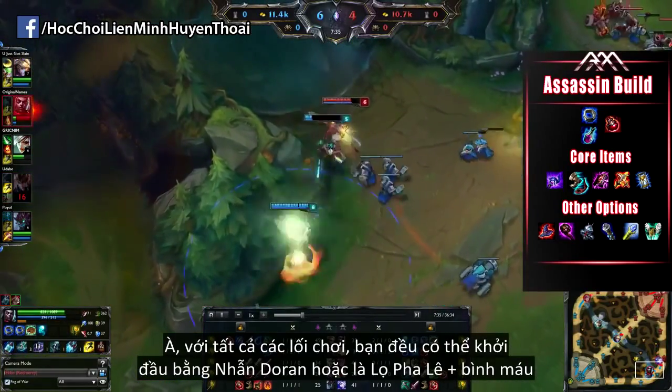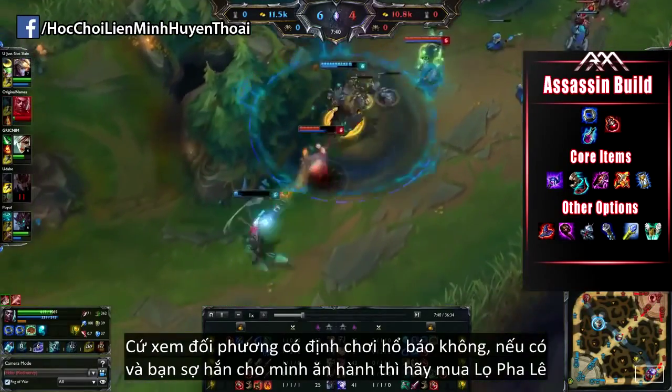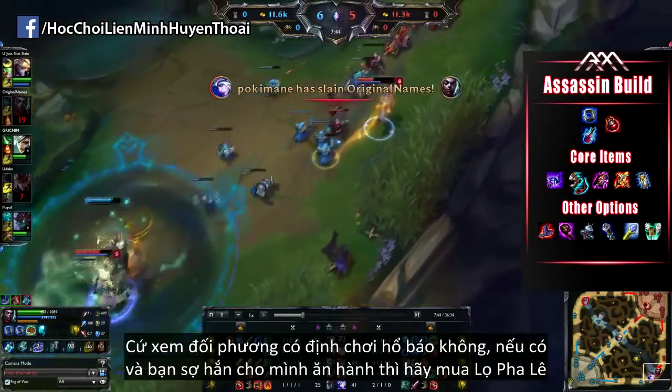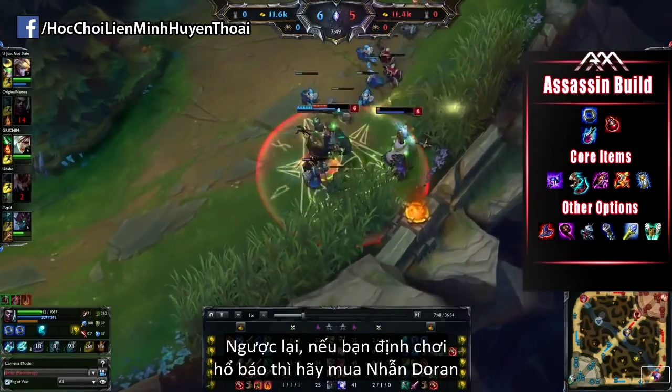For all the builds, you're going to be starting off either with a Doran's Ring and a few potions, or with a Bottle and a few potions. The way to determine this is: if you think your opponent is going to be much more aggressive in the laning phase and you're kind of scared of them, go for the Bottle. However, on the flip side, if you think you can make the aggressive moves in the laning phase, go for the Doran's Ring.